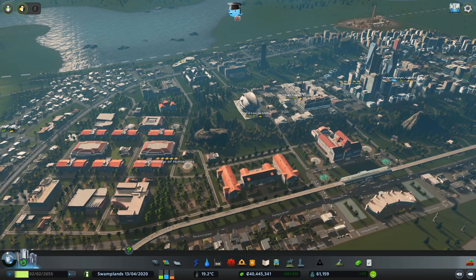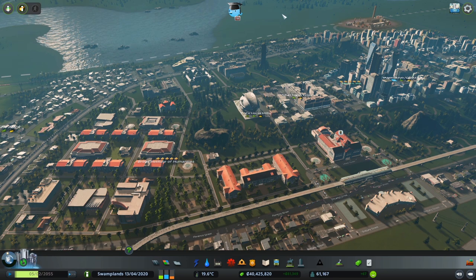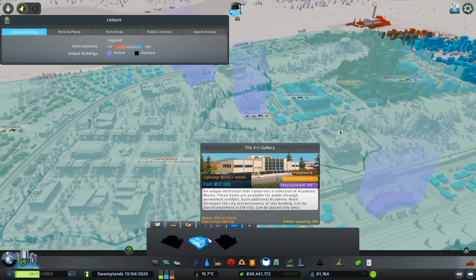We've reached the campus prestigious reputation in just five in-game years. Now we can remove the budget for academic staff, and if you can afford it, feel free to keep giving $50,000 research grants and occasionally change the category of the grant. There is a total of 48 academic works which you can collect for each campus type, however there are no in-game rewards if you collect them all — if you just play normally you'll eventually collect them all anyway. As a reward for achieving prestigious reputation, the city is awarded a unique campus museum. There are three unique campus museums in total, and this is where all the academic works you've been collecting are stored.